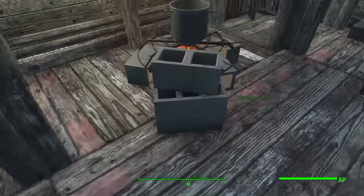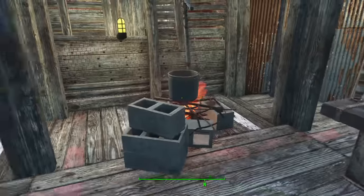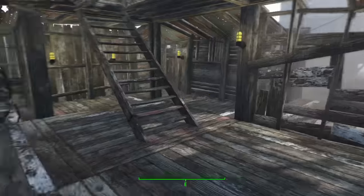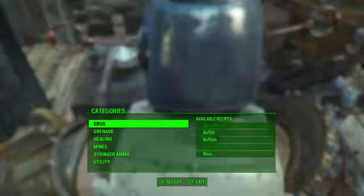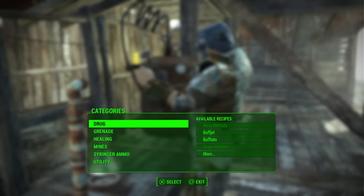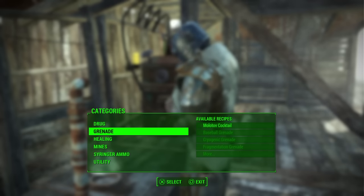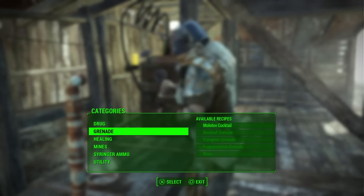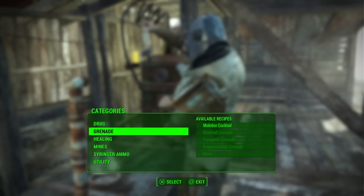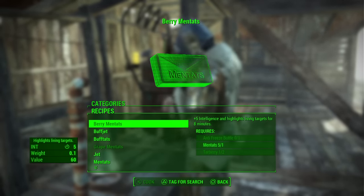You will need either a cooking stand or a chemistry stand. I usually do this at one of my settlements since I have all my stuff there. I have supply lines set up to everything. If you don't know how to set up a supply line, comment below and I'll tell you how to do it. Let's just get right into it.